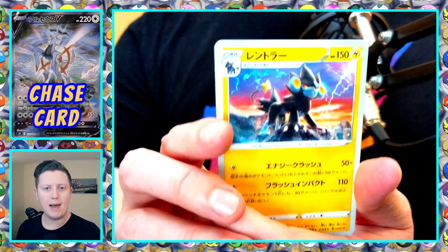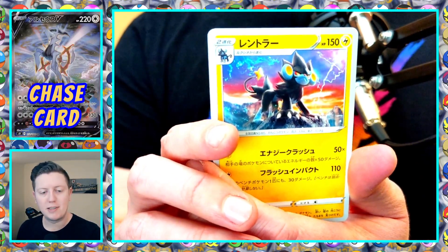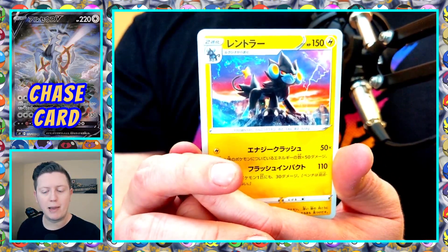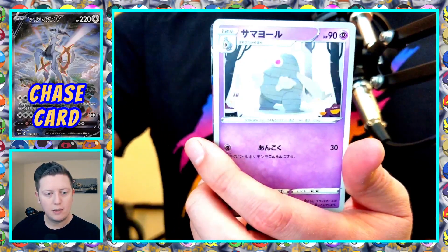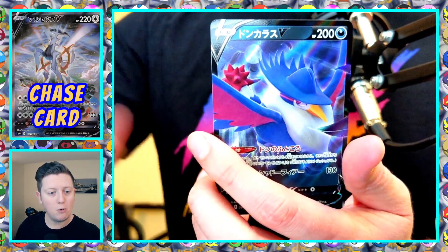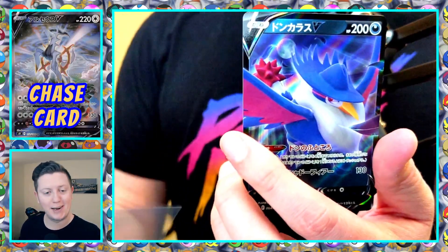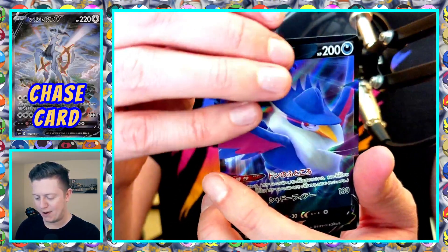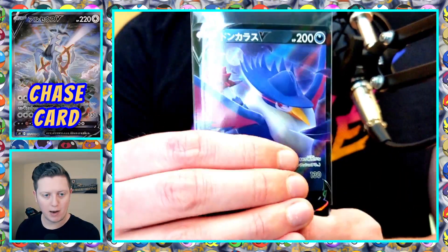Second to last pack. Thanks for the follow — when I do English sets I give out the code cards, so in a couple weeks if you play online you can get some free codes from me. We've got Luxio, Gallade, Dustclops, Gible, and oh — we got a new one, Honchkrow V! So it's not a duplicate box after all. I think the Honchkrow alt art is really cool — you should check that one out. It's got a little Murkrow hiding in it.